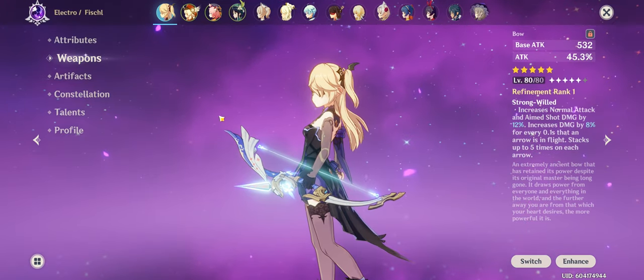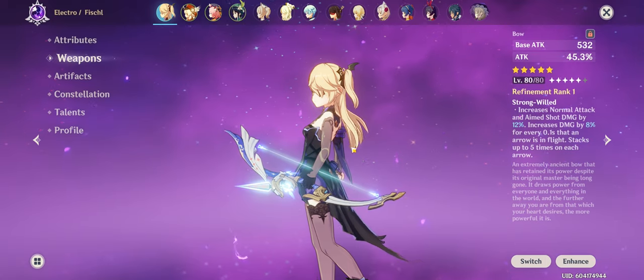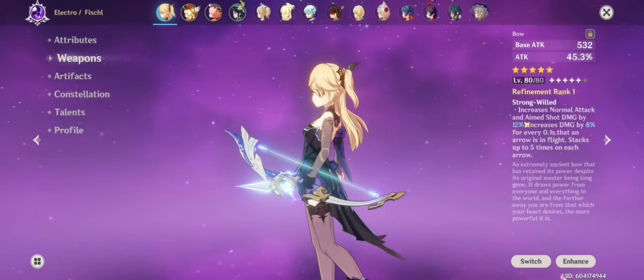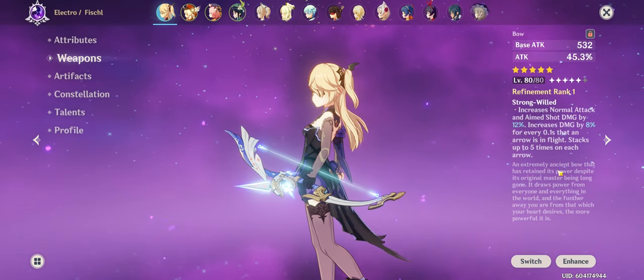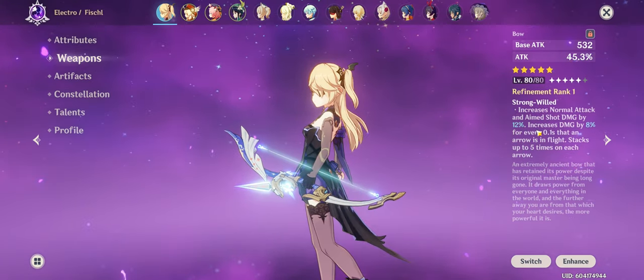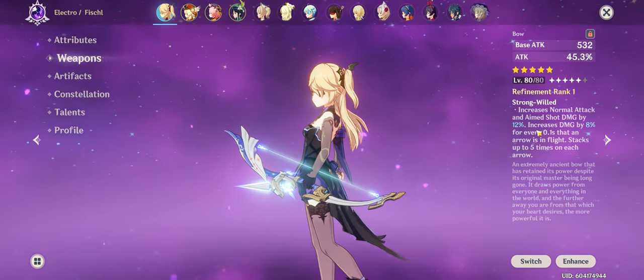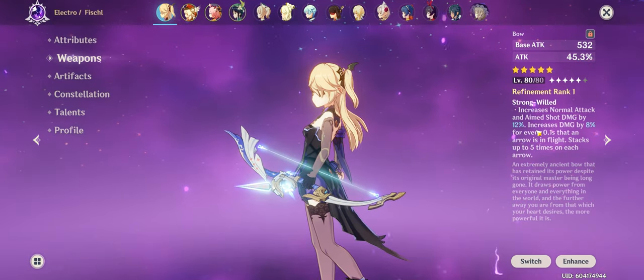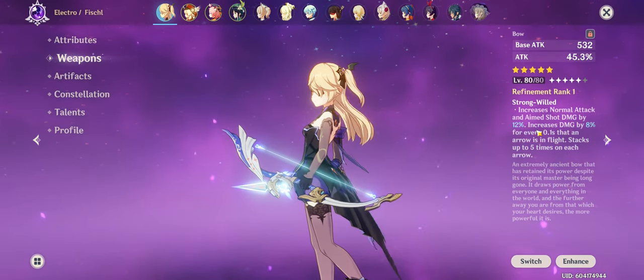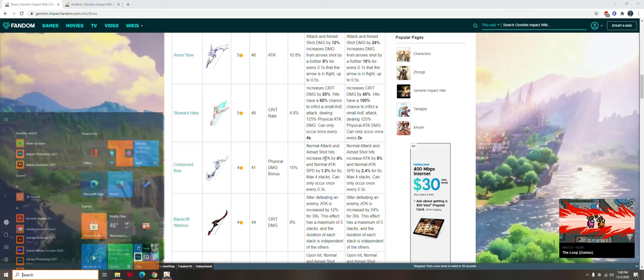0.1 seconds is really not that long. You can be at roughly a 5-foot radius of an enemy and you'll be getting max efficiency from this passive. It's a very insane passive, but obviously not everyone is as lucky as me to get the Amos Bow. So what are some other options you can take for Fischl? Let me get right into that.